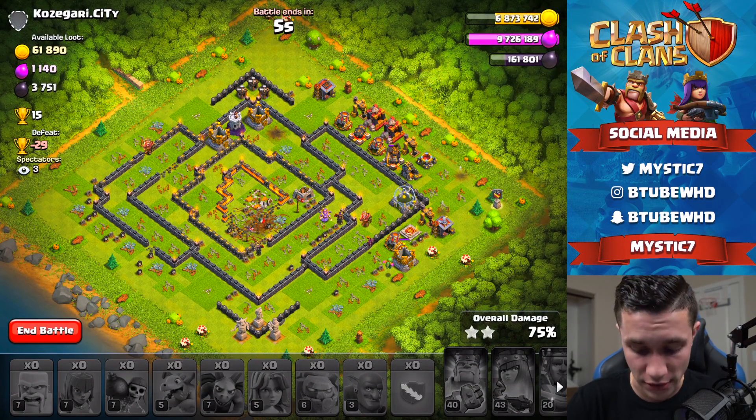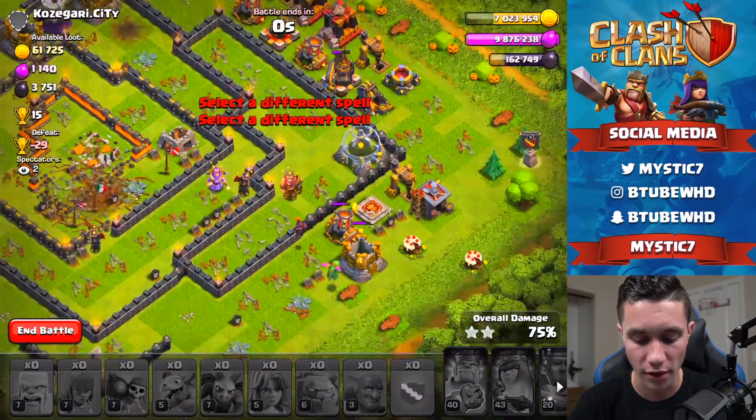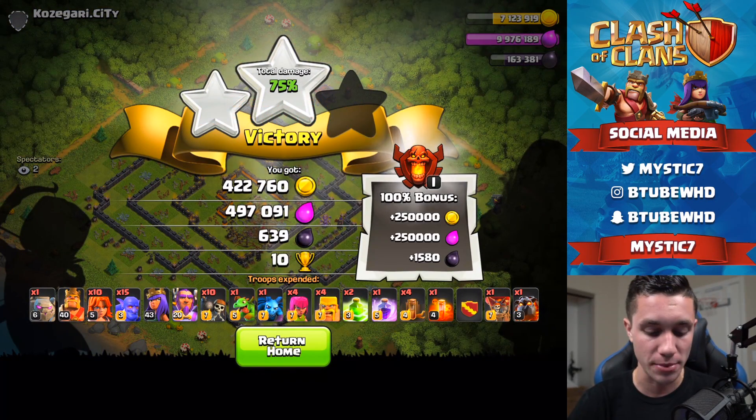Unfortunately we didn't clean up a lot of the dark elixir — I should have put the Minion up here. That was such a waste of a Lava Hound. Well, this was our first ever attempt at this strategy. We'll do one more attack. This will get us 10-plus trophies and knock us over 4,000, so I'm perfectly satisfied with the outcome, although we definitely could have three-starred this if we had been a bit faster.